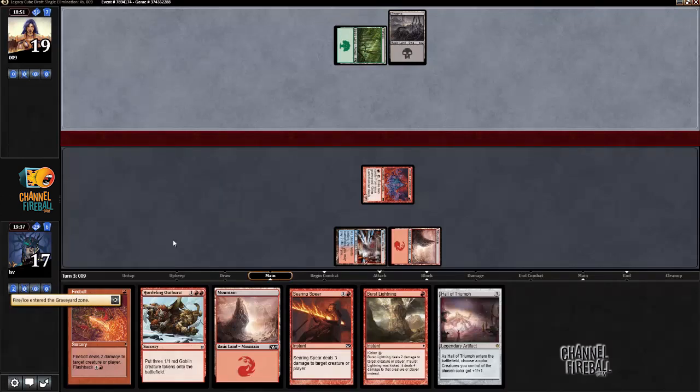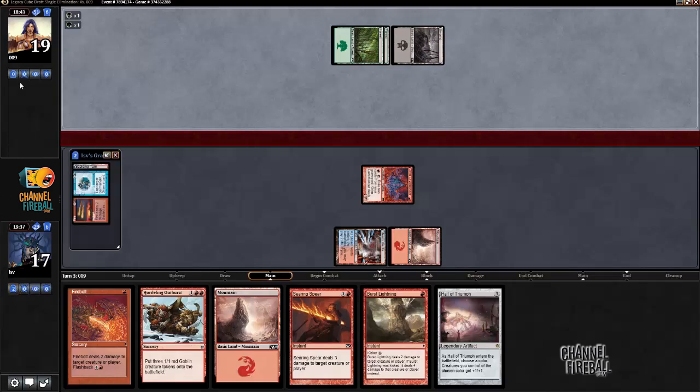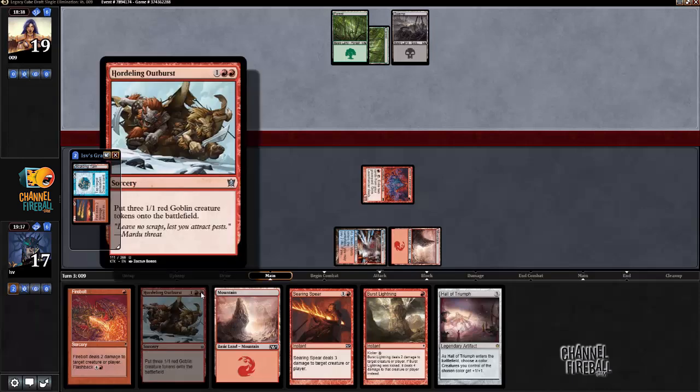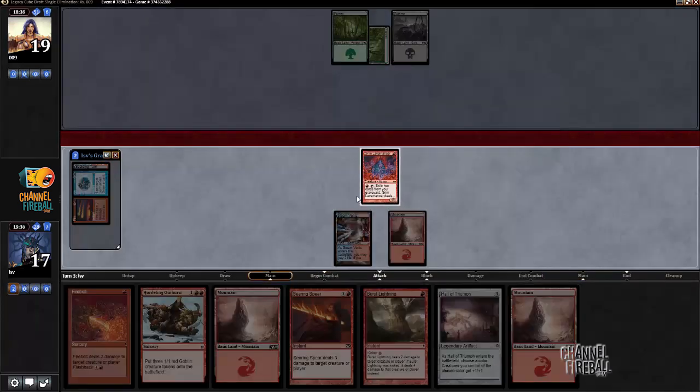If my opponent didn't do anything last turn there's a good chance they didn't do anything this turn. I'm gonna get to bash — oh no, you have to play. Is it Abrupt Decay on my Grim Lavamancer? I would allow that. I'd rather Abrupt Decay Grim Lavamancer than Hall of Triumph, because Hordling Outburst and Hall of Triumph is a nice little combo.